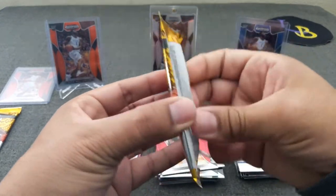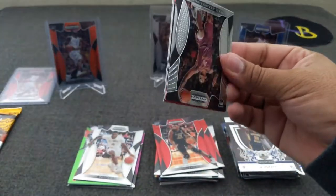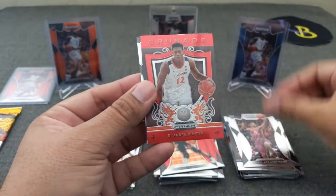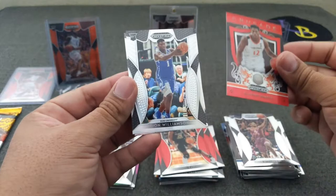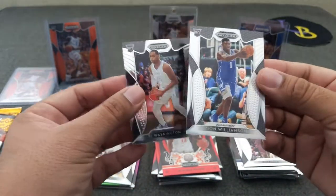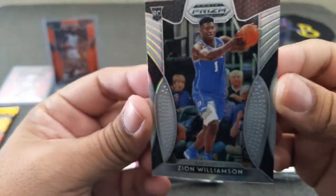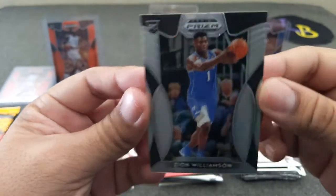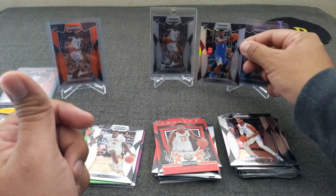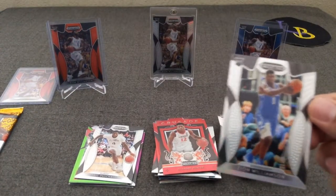Alright, two more packs to go. The chances of hitting the Ja silver are diminishing. Nikhil Walker Alexander, Deandre Hunter red. Oh — nice, nice. Zion silver! I got the other one — sweet, I'll take that. Very nice. Look at that. Silver Zion Williams in blue. Very nice — to match the number one. There we go. Glad I didn't sell this guy.